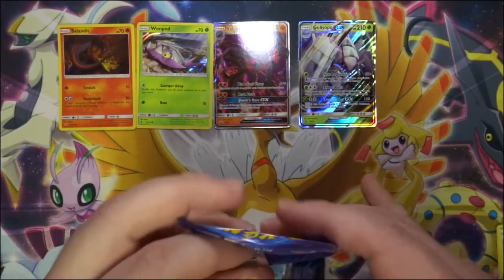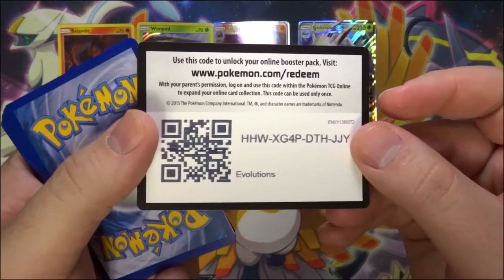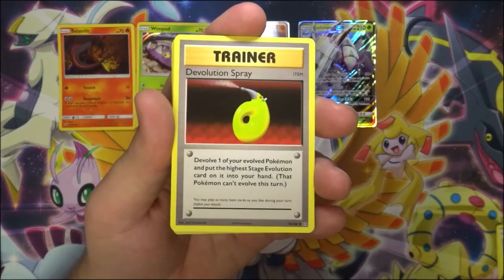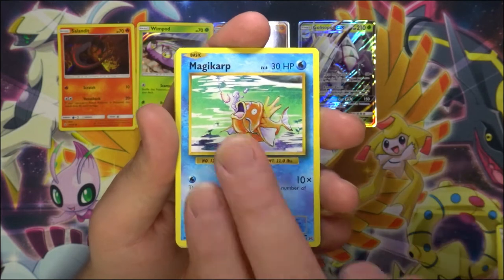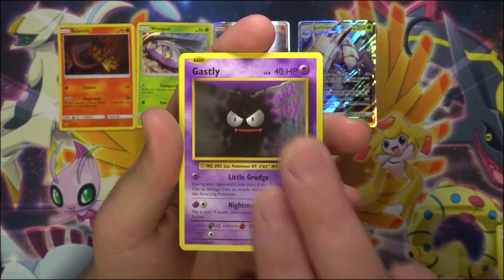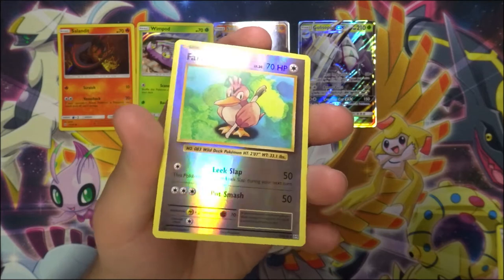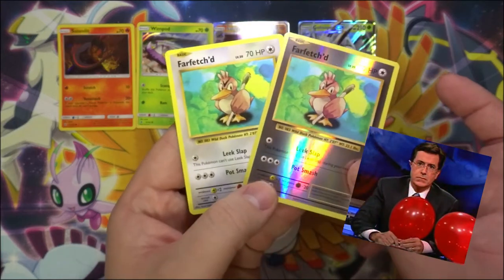There's the code. We have a Lotion Spray, a Nidorino, a Magikarp, a Lightning Energy, a Caterpie, an Ekans, a Catapult, a Gastly — they're sticking together here — a Diglett. Our reverse is a Farfetch'd, nice shine on that. And a normal non-hollow Farfetch'd. What do you know.